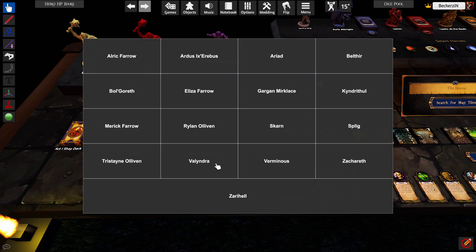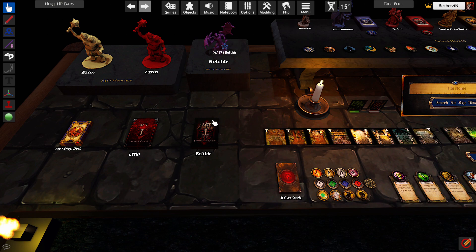Same thing for lieutenants — just click on it and you can select whatever lieutenant you need and get their card. Not too different from the other menus.